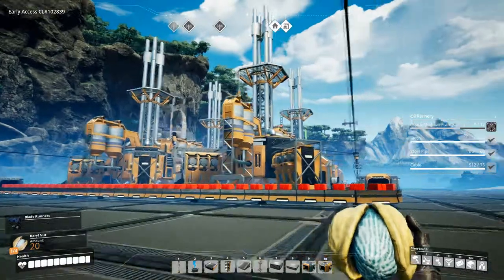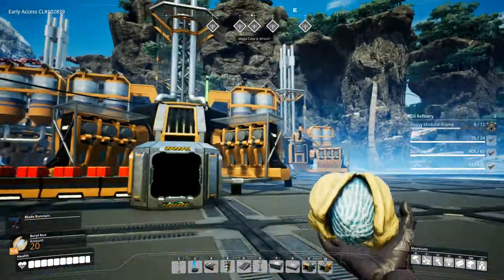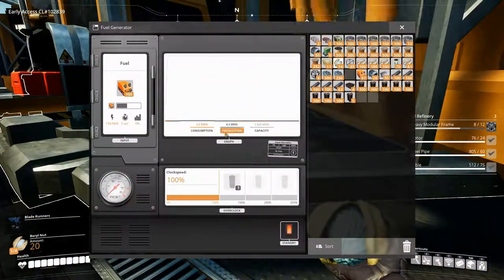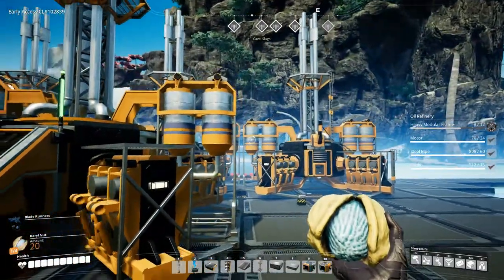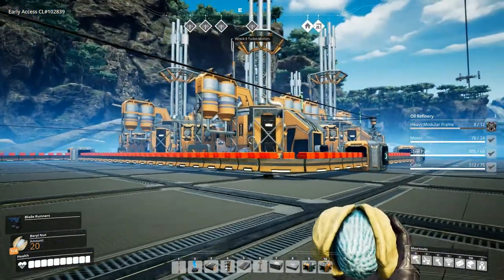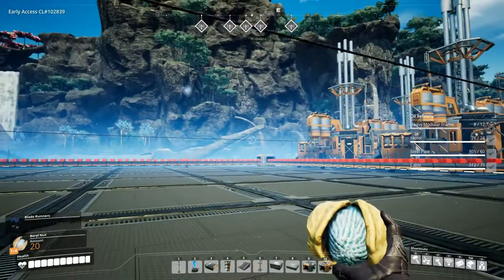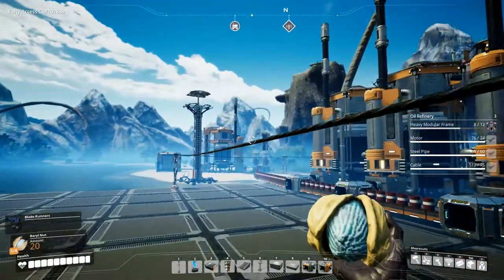Welcome back to Satisfactory, folks. In the last episode, we set up our first few oil generators or fuel generators, and in between episodes I've set up three more, so we now have a capacity of 3,300 megawatts of power. Since I just don't have the materials to build more right now, we are going to chance it and run back to the factory and see if we can't hook it up and get our production going again.